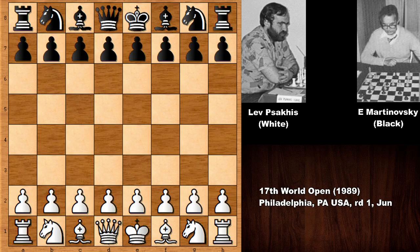Hello everyone and welcome back to another must-see chess game from 1989. In this game we have Lev Sakis with the white pieces, who was two-time chess champion of the Soviet Union and later became an Israeli citizen and two-time Israeli chess champion in the late 1990s. His opponent, Eugene Martinovsky, was the two-time Macedonian chess champion.